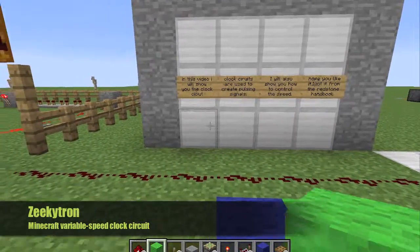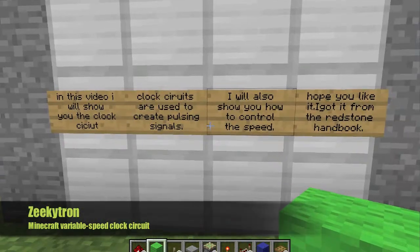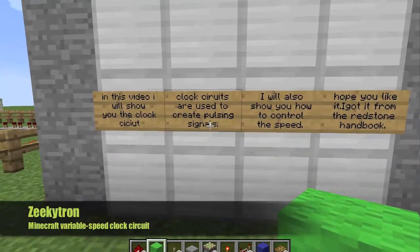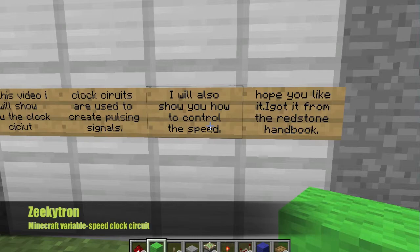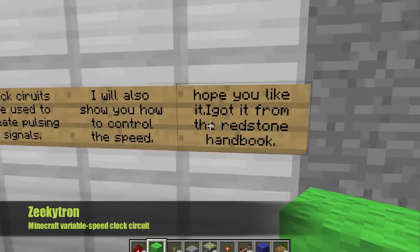Welcome to another Minecraft video. In this video, we will show you the clock circuit. The clock circuit is used to create pulsing signals. I'll also show you how to control the speed. Hope you like it. I got it from the Redstone Handbook.